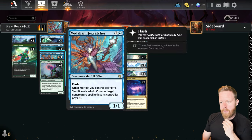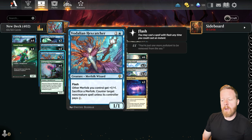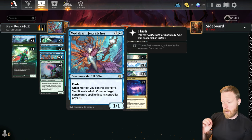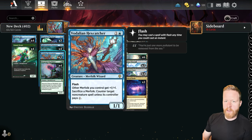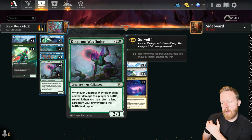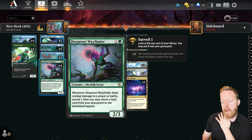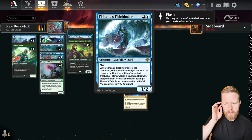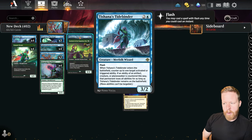We have Vodalian Hexcatcher — a 1/1 for two mana, Flash Merfolk. Other Merfolk get +1/+1 and you can sacrifice a Merfolk to counter a non-creature spell unless your opponent pays one mana. So things like Sunfall, we can potentially counter by just sacking a Merfolk. The Wayfinder is a two-mana 2/3 — when it deals combat damage to a player, Surveil one, then put a land from your graveyard onto the battlefield. Good quality two-drop. The Tidebinder — I probably should have more of these; not sure how important they are yet.